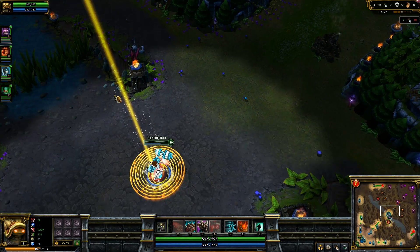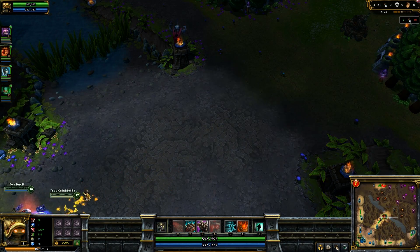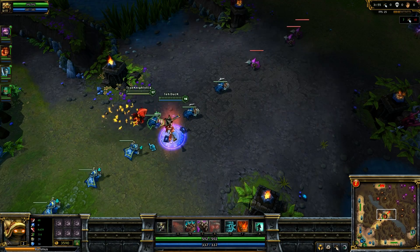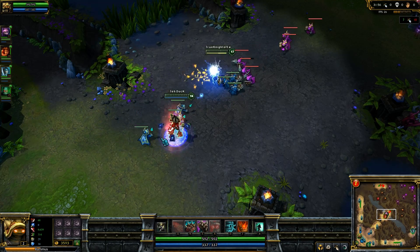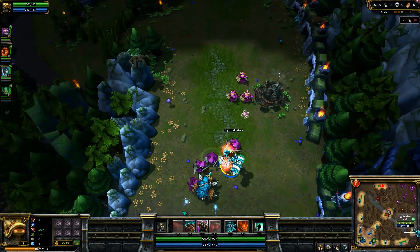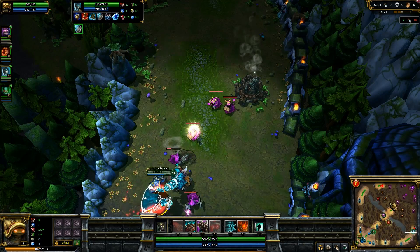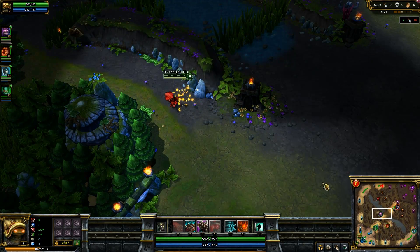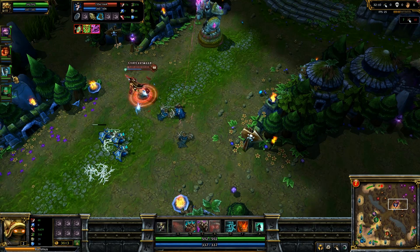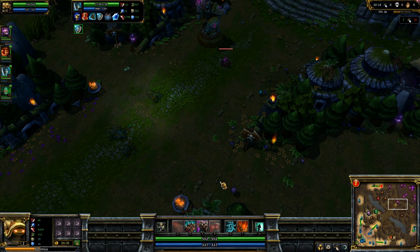That's for sure. Well, 250% of 185 should be a little under the 400 range. Minus armor and all that, so it'll probably hit most of these for a solid 325 to 350. With that Taric around it might not be, because that Shatter Aura is pretty hefty.